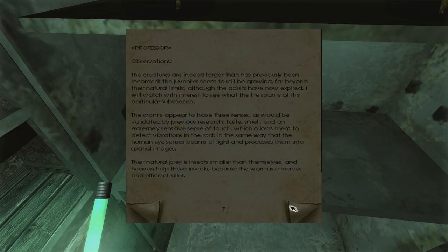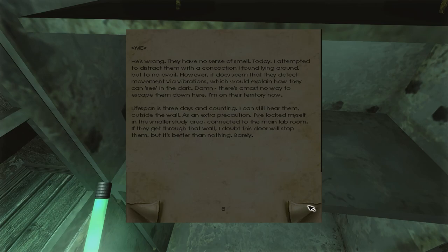'Professor — observations: the creatures are indeed larger than has previously been recorded. The juveniles seem to still be growing far beyond their natural limits, while the adults have now expired. I will watch with interest to see what the lifespan is of this particular subspecies. The worms appear to have three senses, as would be validated by previous research: taste, smell, and an extremely sensitive sense of touch, which allows them to detect vibrations in the rock — in the same way that the human eye senses beams of light and processes them into spatial images. Their natural prey is insects smaller than themselves, and heaven help those insects, because the worm is a vicious and efficient killer.'